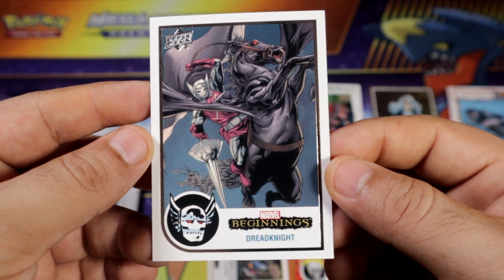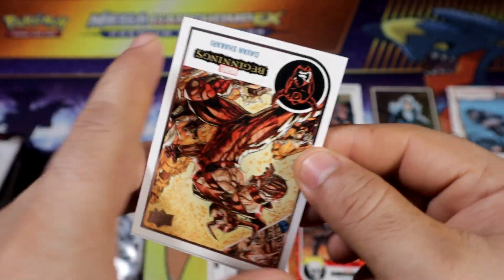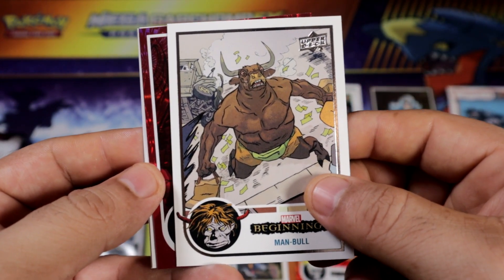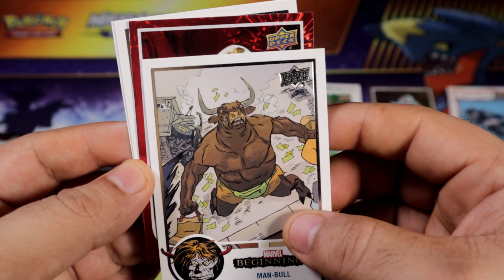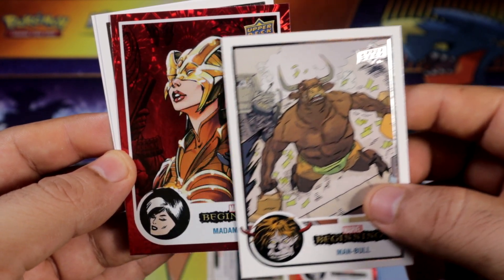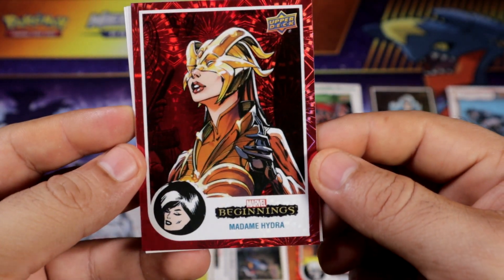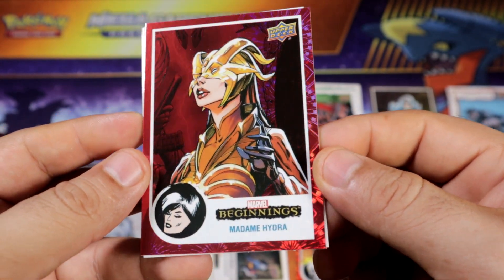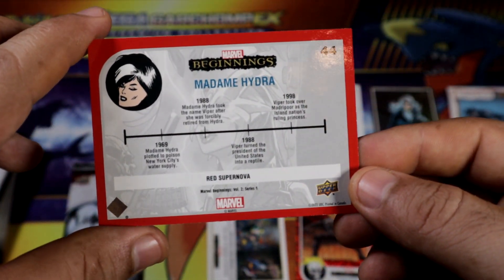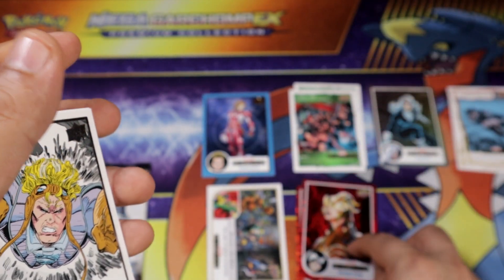Dead Knight — I don't think I've seen that card many times either. Oh yeah, baby! Red Supernova coming. Ooh, Loki? No, that's not Loki. Who is this? Madame Hydra. Okay, I don't think I've seen this one that many times either. We've definitely been getting some new cards in this blaster that I have never seen yet. Or maybe I just don't remember, right? That's one of the two — but you know when you have seen some of them.